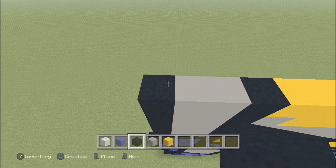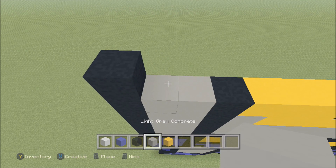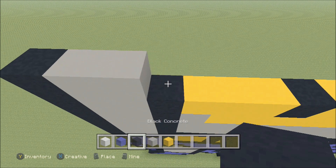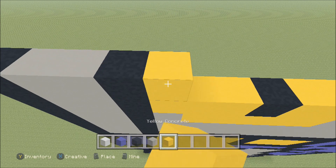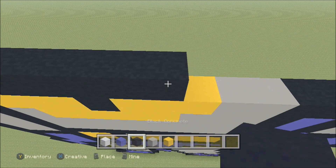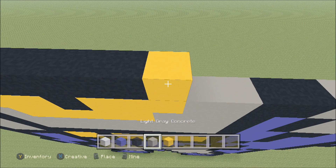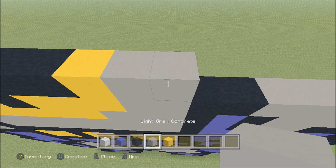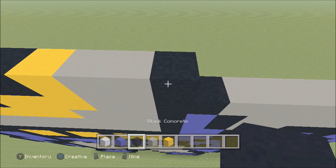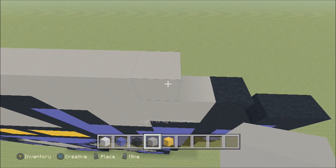Move up. Build up here on the left above the black with a black. To the right add two light gray — one and two — and then a black, yellow, five black — one, two, three, four, five — and then a yellow, followed by two light gray — one, two — a black, five light gray — one, two, three, four, five — and then a black.